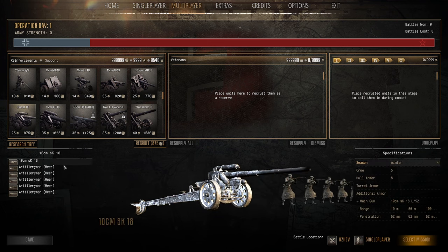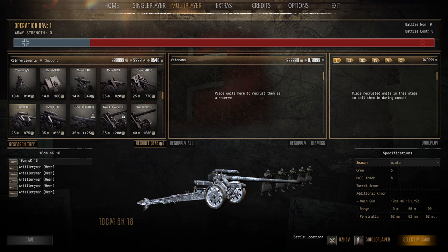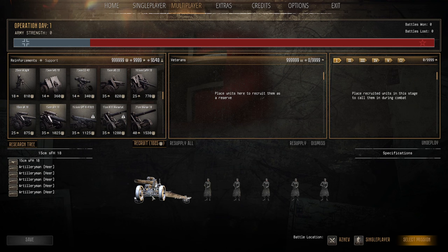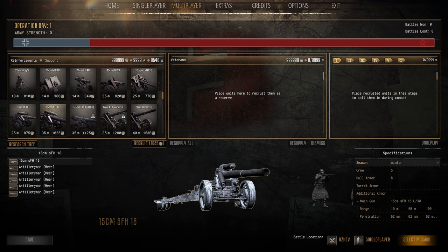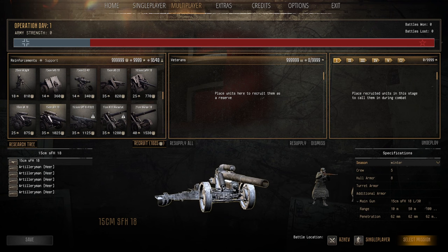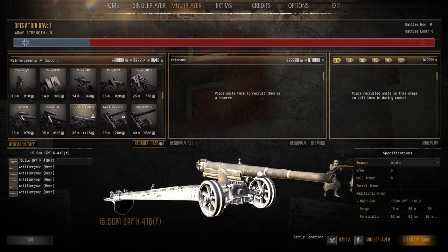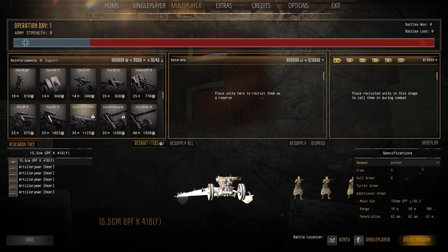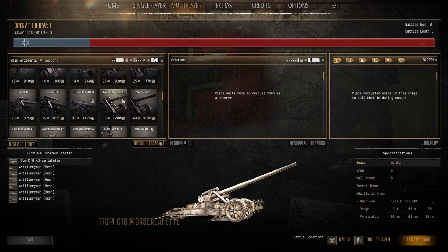The 10cm howitzer is a long barrel variant — 25 pop cap, 875 manpower — better range, good rate of fire, great calling artillery. Two of these firing away can do really good damage. The 15cm schwere Feldhaubitze 18 is 35 pop cap, 1025 manpower — slower firing. I think for the accuracy you're better off having two 10cm guns over two 15s. The 15.5cm is 35 pop cap, 1225 manpower — a lot of firepower but slow loading and I just don't find it that useful. Bring an airstrike or a tank instead.